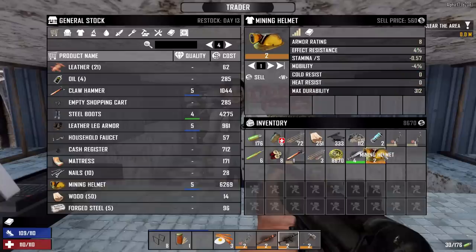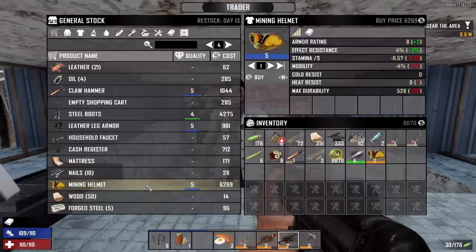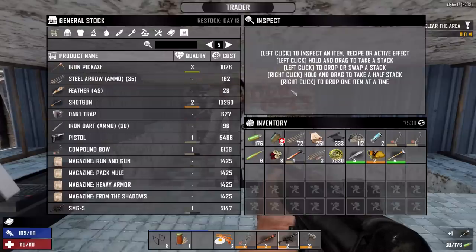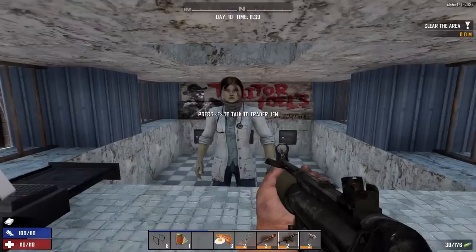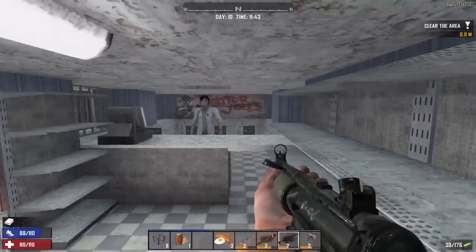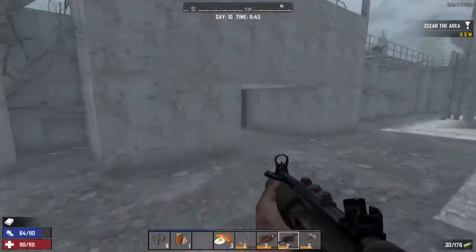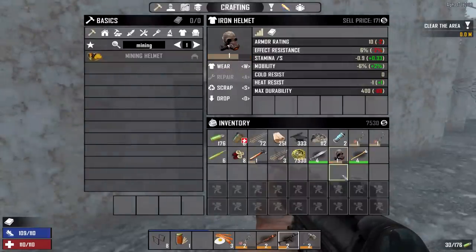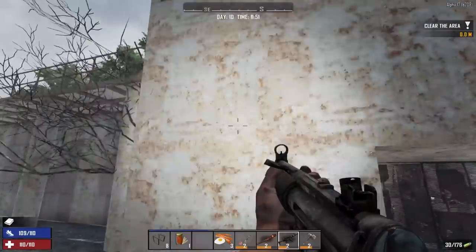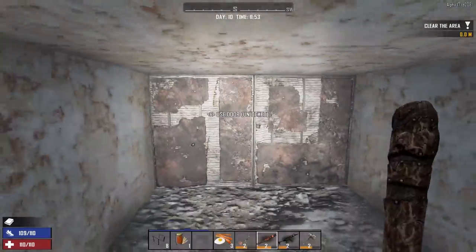We could have bought the better version but honestly the durability difference isn't that significant and we can just repair this one — the other was two grand more, so I'm pretty happy with that. Oh, that's a very nice iron pickaxe. But we're getting this iron fire axe — we have an iron pickaxe somewhere but we needed a better axe so we can harvest wood much better now. Great doing business with you, Trader Jen — even though I think it should be Trader Joe based on the signage.